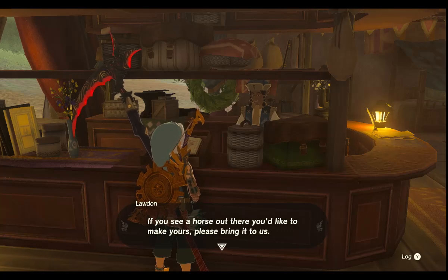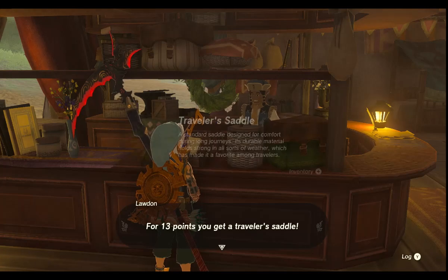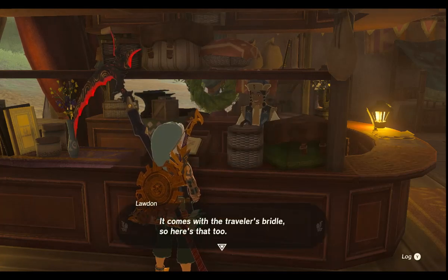If you see a horse out there you'd like to make yours, please bring it to us. Furthermore, for thirteen points — I gotcha. Give me the Traveler saddle. It comes with the Traveler's bridle, so here's that too.